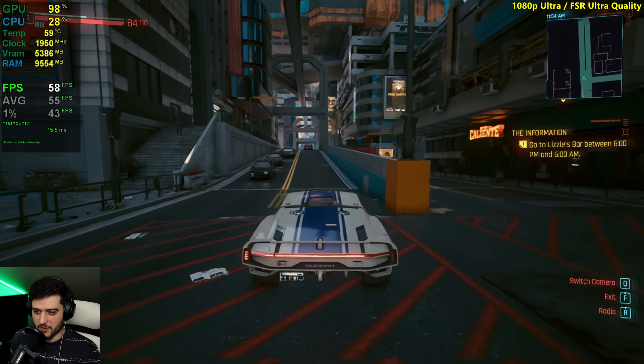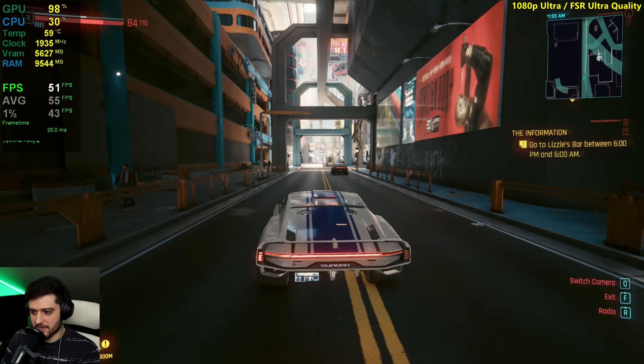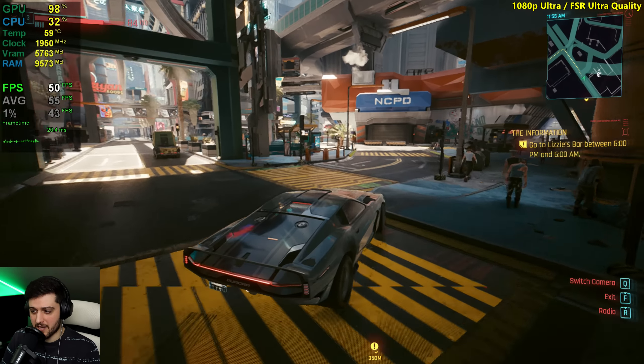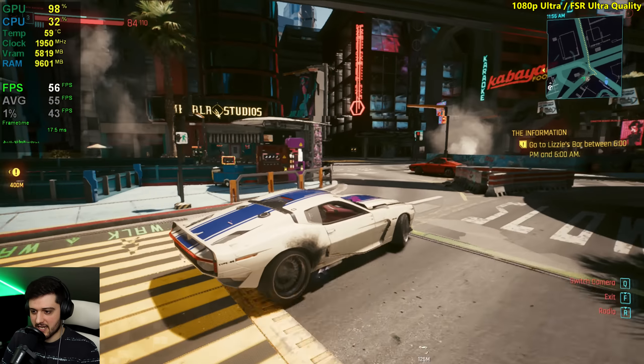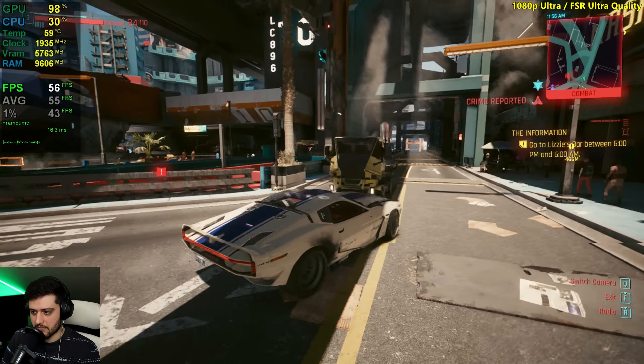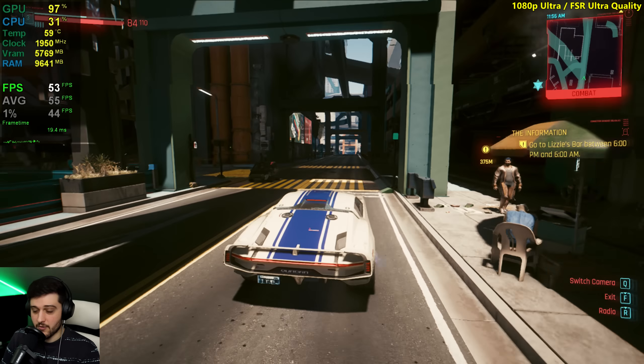Honestly guys, I don't feel the need to play this game on ultra settings. I'll just set it to high and use some FSR. Lock the FPS to 60 maybe for a more consistent experience and have fun like that. Because it really, really feels amazing on high settings and 60 frames per second with FSR.